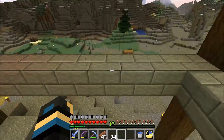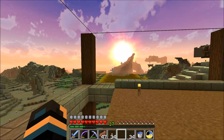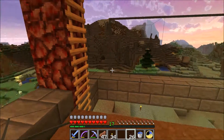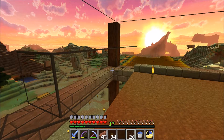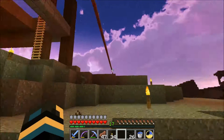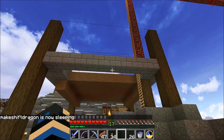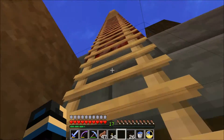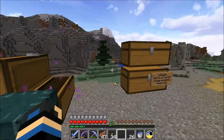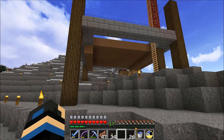We want the adult villagers to not be able to get through there, but we do want the babies to get through. Temporarily, go ahead and put that there. I think we're almost ready to actually go fetch the villagers, but I don't think we're quite ready for it yet — we're getting close. All right, so we've got that, and I want to remember to bring that, because we're going to want to hoe at some point.